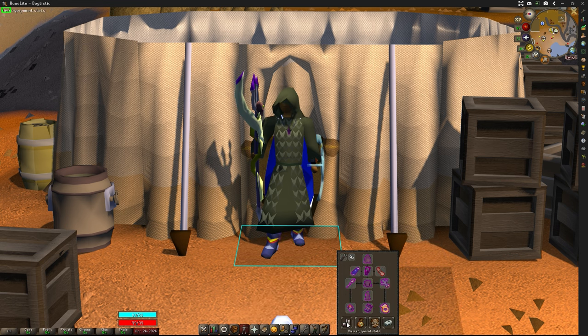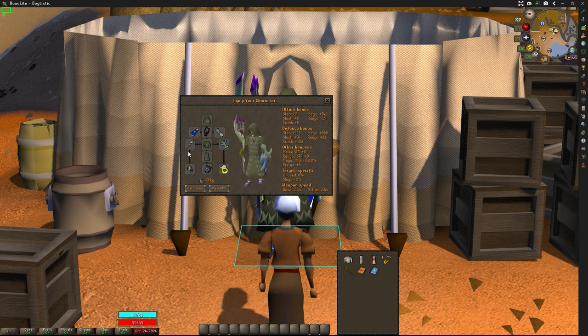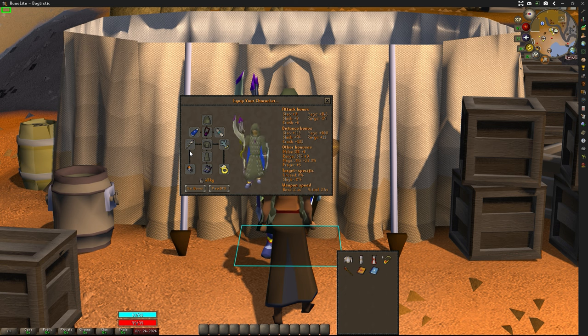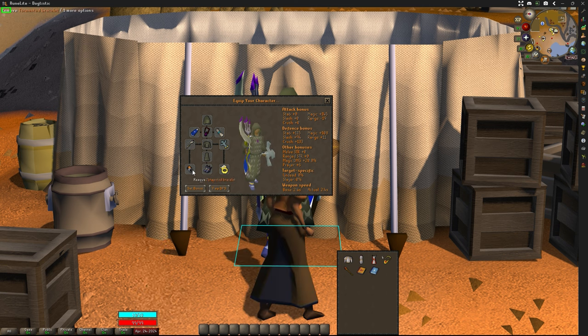For your equipment and items you'll need to bring with you, the Deranged Archaeologist is weak to magic attacks. He has an extremely low magic level, making him susceptible to magic damage. So I'll be bringing along full Ahrim's robes top, and robe top. I'll also be bringing Elidinis' Ward and a Trident of the Swamp, an Imbued God Cape, Occult Necklace, War Blessing, Seer's Ring Imbued, and Tormented Bracelet.